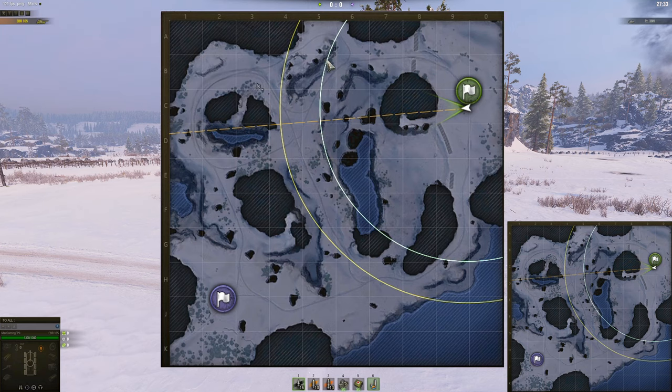For medium tanks and faster heavy tanks, you want to go around here and battle it out for this corner of the map. If you win this corner of the map, chances are you can do an aggressive flank and actually get behind the enemy. Down at the bottom of the map is where most of the heavy tanks are going to go and battle it out.